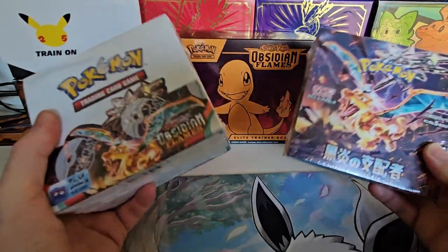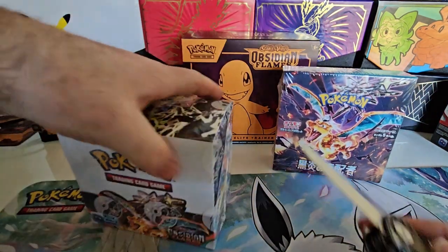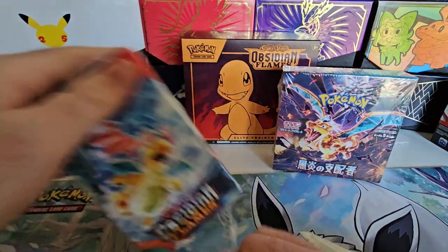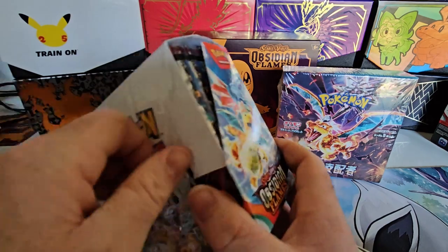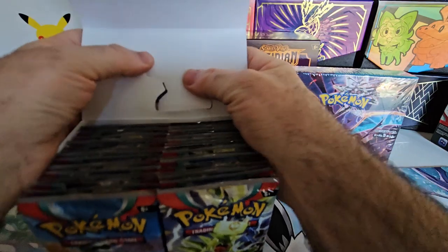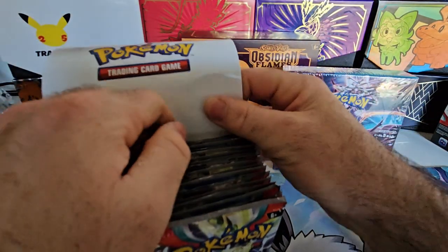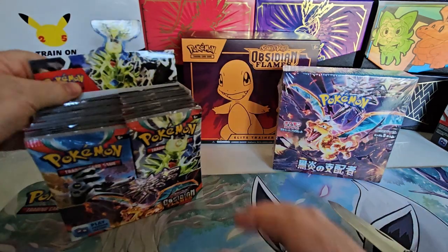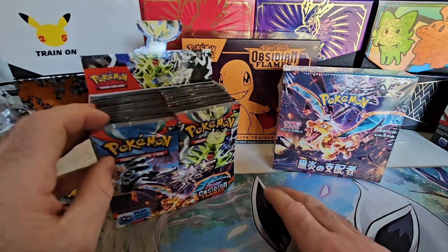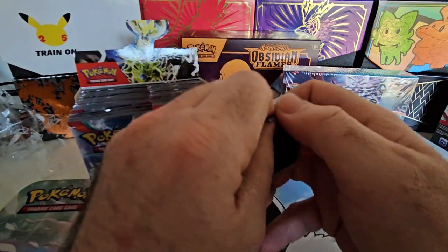We all know what the set list is, so this video is going to be pretty quick. We'll start off with English first and see how many pulls we can get, and how many Charizards we actually get. Japanese has got cards for this set, and Ruler of the Black Flames is actually holding its card value a little bit better than the English. So we'll start off and see what the English can do for us.